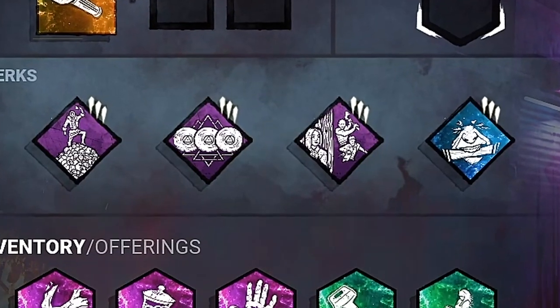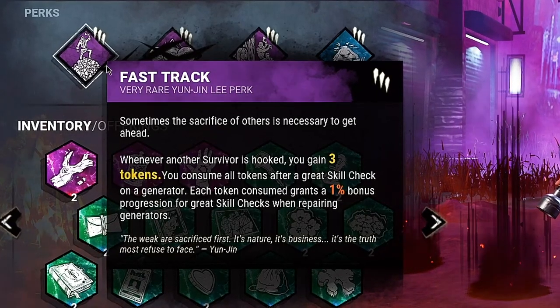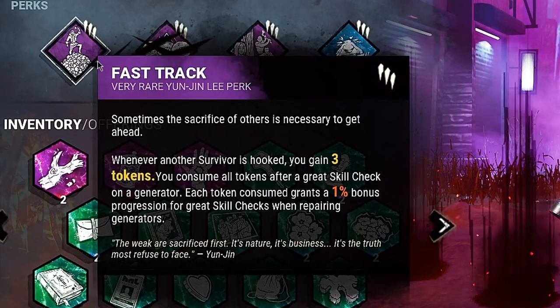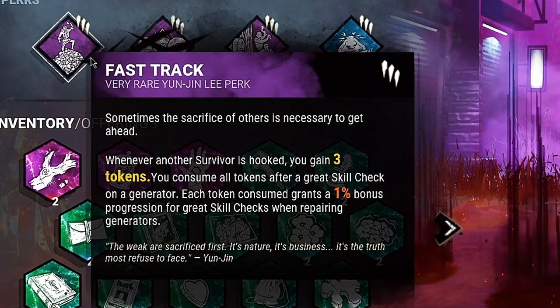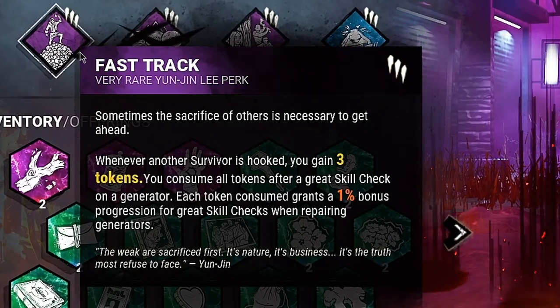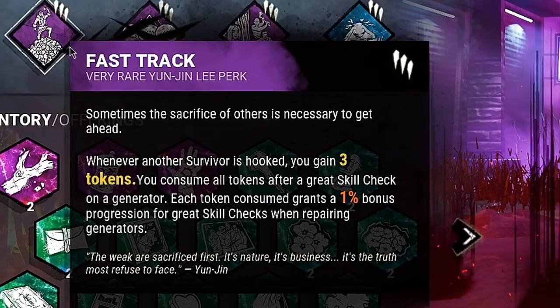We're going to be using her three unique perks. The first one is called Fast Track. When a survivor gets hooked, we gain three tokens. Basically each token is worth 1% of the gen or normally just a great skill check. So when we do hit a great skill check, all of our tokens get consumed and it takes off a percent for every token that we have. This perk actually seems like it could be decent for gen rushing if you mix it with like Prove Thyself or something like that.